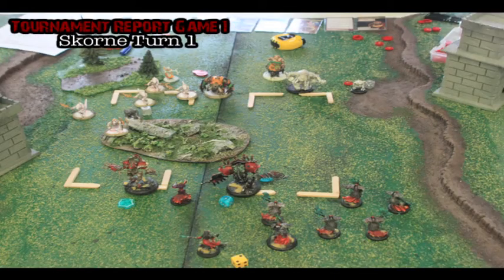Here's Scorn turn one. He runs up the Gaterman Posse and kind of spreads them out. He has an Agonizer that he moves up and uses the ability where I can't channel or allocate focus — so that's kind of annoying because now my Nightmare can't get focus. The Gladiator moves or rushes up, Rasheth just moves up, the Cannoneer takes a shot at the Death Jack, deviates, and kills a Bane Thrall. The other Agonizer moves up and riles.